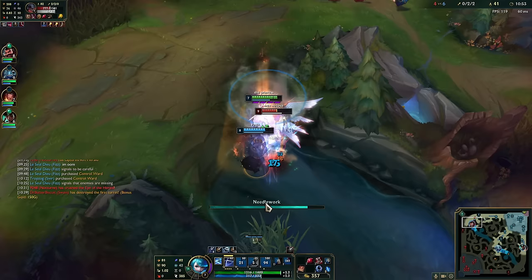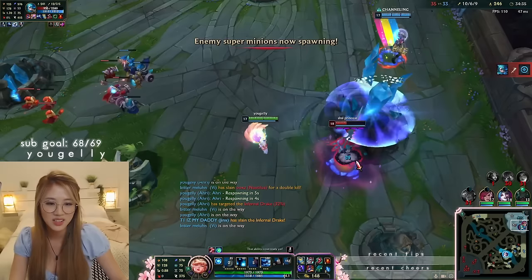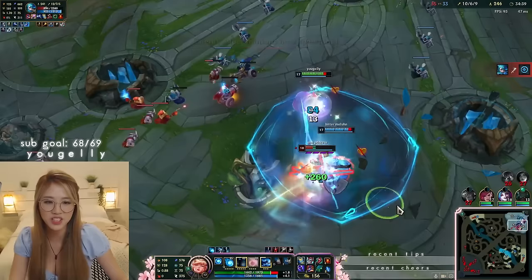Gwen is basically a spell weaver who can combine auto attacks with short cooldowns on her spells to deal a constant stream of damage. With her max health damage and true damage, she can shred anyone in the side lane and dominate once she gets her items.